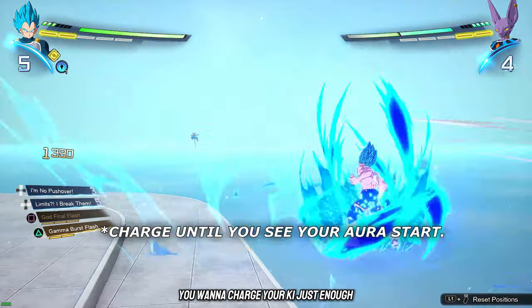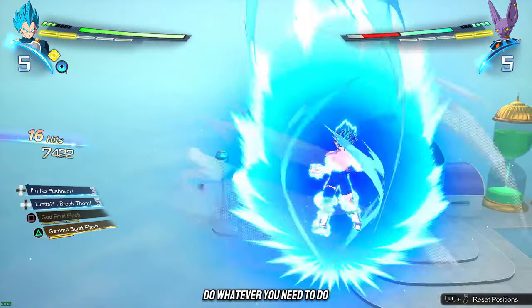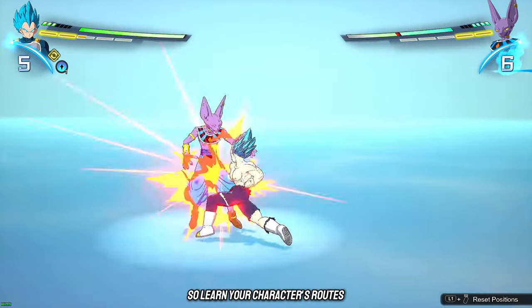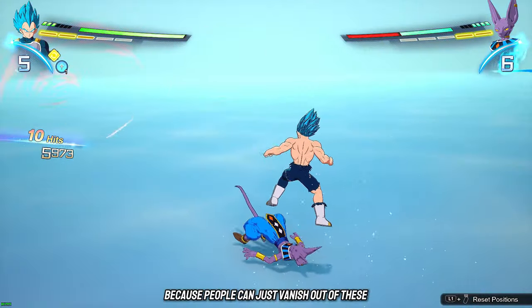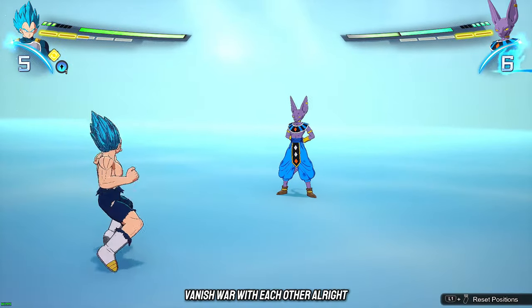You want to charge your ki just enough until you see it pop, and then you can continue your combos and do whatever you need to do. One easy way to get a follow-up they can't really do much about. Learn your character's routes so you can get more damage. Don't rely on spamming light attacks because people can just vanish out of them and you end up in a long vanish war.